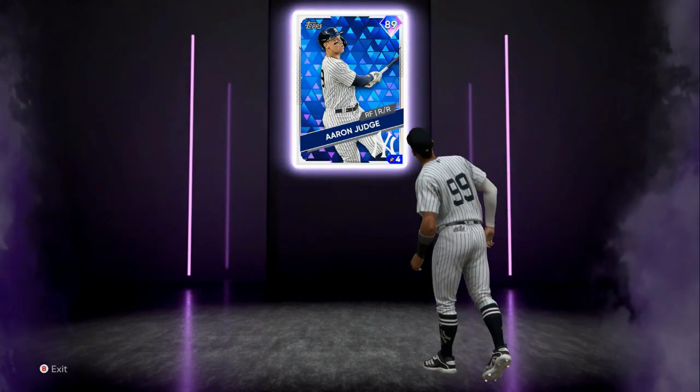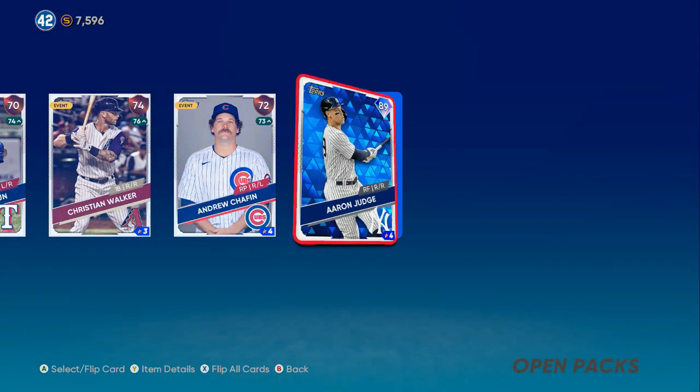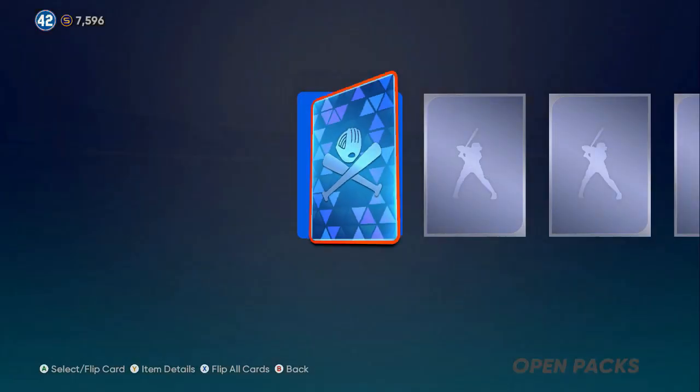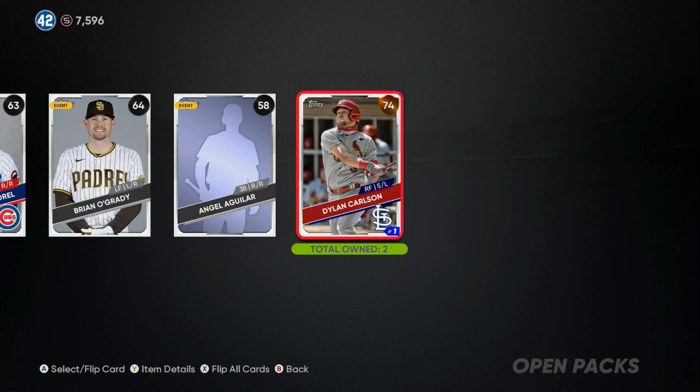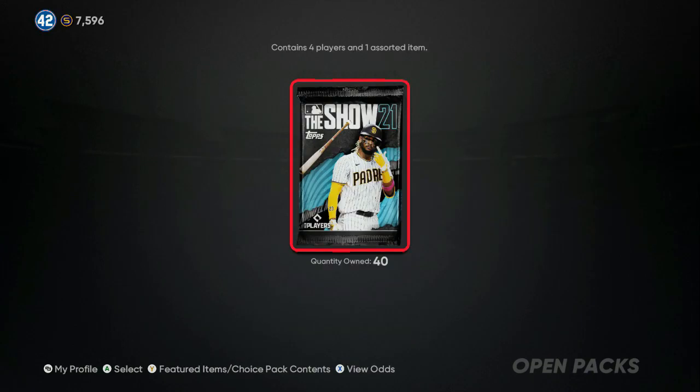We're going to flip that over for 23,500 coins. Now we pull some Jordan shoes — almost 16k stubs right there. Those shoes are equivalent to a diamond pull, around 87 to 88 overall.